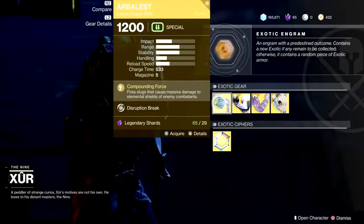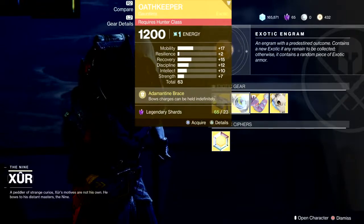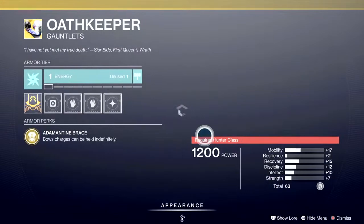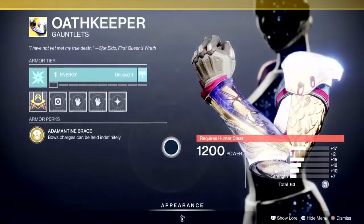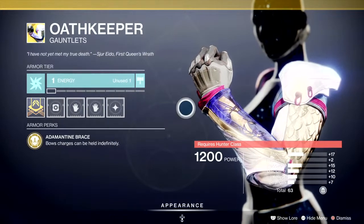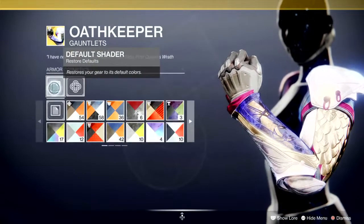Probably the best thing Xur has had in weeks, to be honest. Moving on — we have the Oathkeeper. He's had this really recently. Let's have a quick look: mobility, resilience — not a bad mix. The perk is that bow charges can be held indefinitely, so it only benefits bow users.